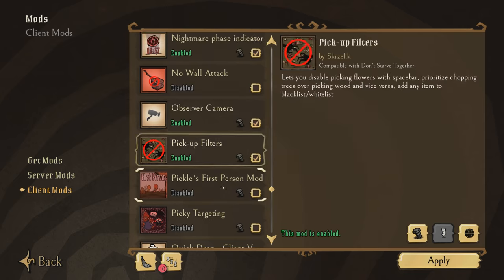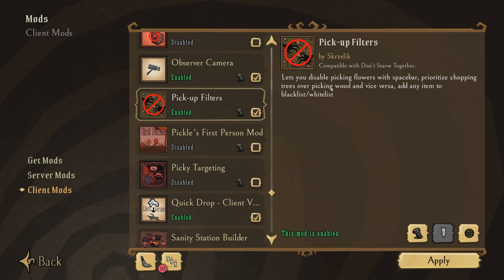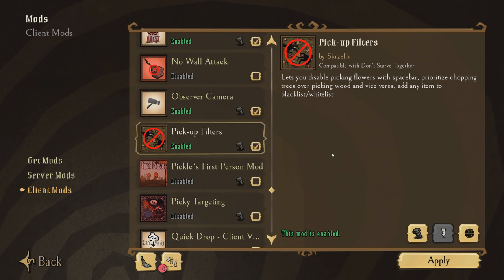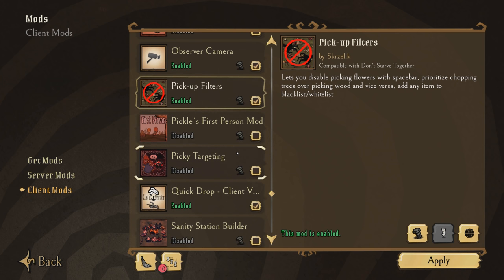Pickup Filters is another recent addition. It lets you disable picking up flowers when holding down the action key, forcing you to use the mouse instead. Since I have a lot of bee boxes and there's often honey or bee stingers on the ground near flowers, I'd rather not pick up flowers while cleaning the area. It also lets you disable picking up meat, which is very valuable when farming Bunny Men — if you pick up the meat they drop instead of just the carrots or bunny puffs, they'll mob you, which is a main reason people suddenly get killed by Bunny Men.